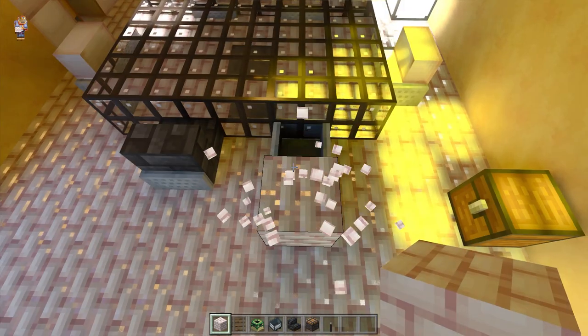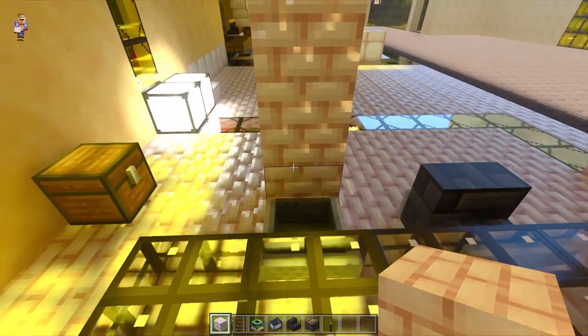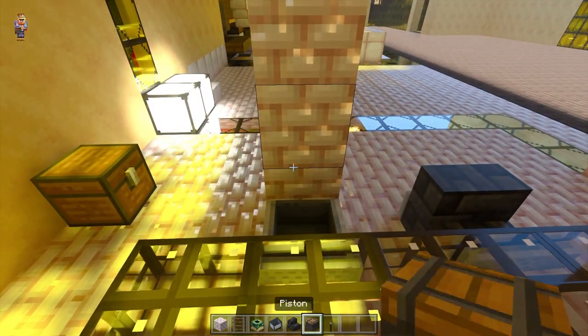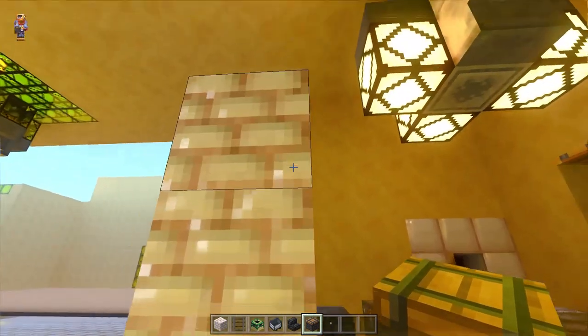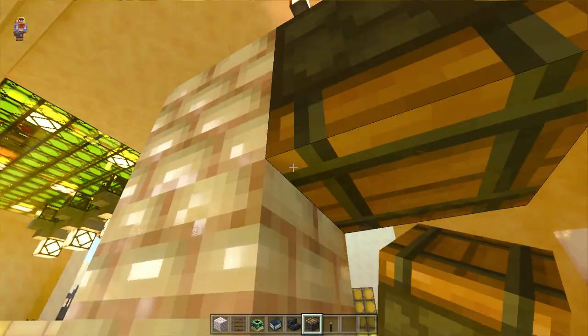Now we need to build our piston — three blocks up behind the minecart like that. Then place a piston that's going to go down — nope, that's wrong, sorry — yep, like that.